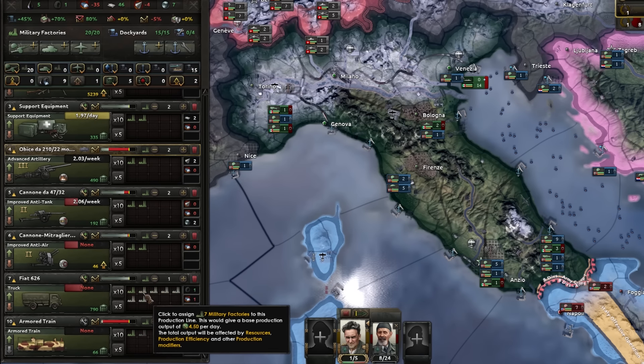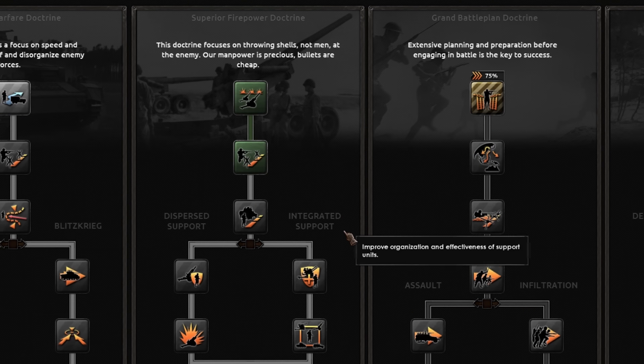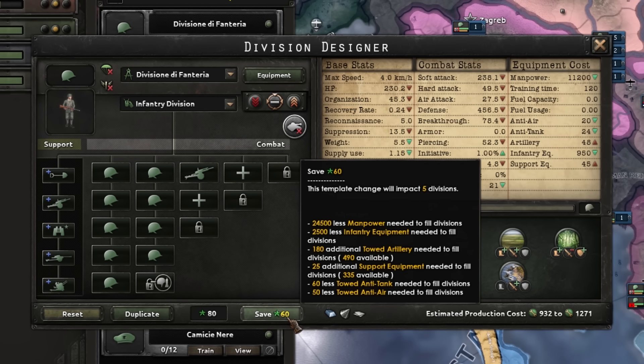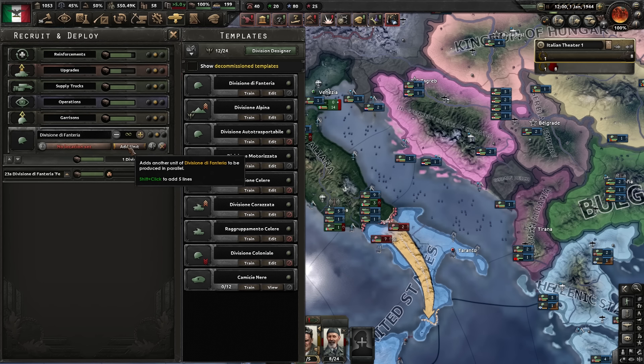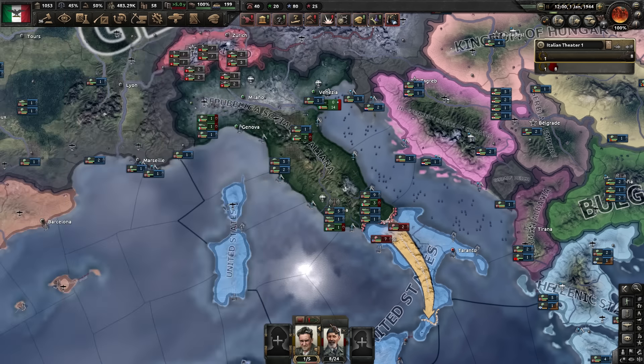We'll take one off trucks and switch over to superior firepower for the soft attack. In the infantry, we're going to go with my standard 21-width, and we've got artillery, anti-air, and anti-tank in the support companies. I think we've got enough equipment, so let's spam out a few divisions to start with.